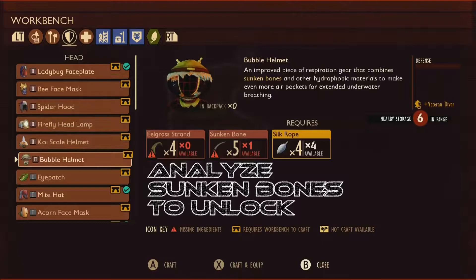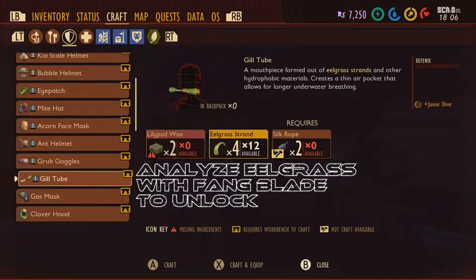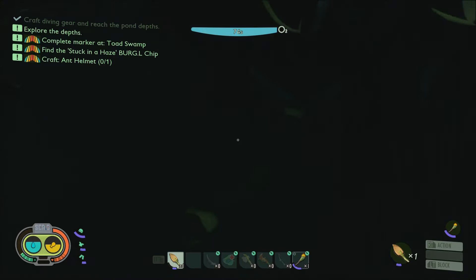Your main priority, your main goal, is to get the bubble helmet. It is pretty expensive but it's gonna help you tremendously. I was having trouble finding the bones to make it, so I made a lesser version, which still helps a little. You can do it with either one — I did it without the bubble helmet — but if you can afford it and get the bones, it'll save you frustration underwater. The lesser version works, it just doesn't give you as many seconds to breathe.